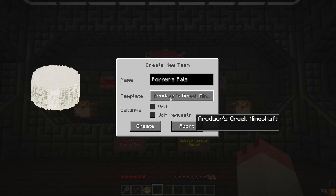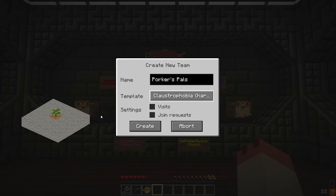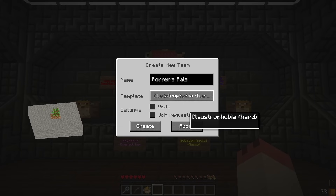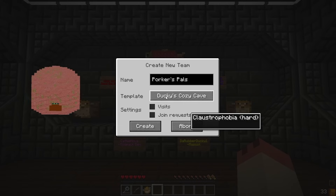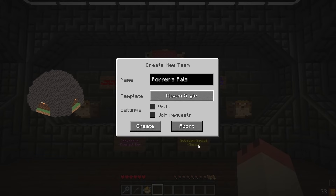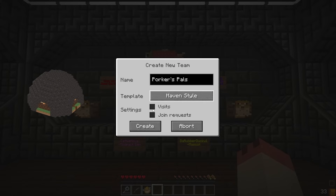It's a really nice experience. Of course, you have the typical standard old stone block cave block kind of start here with Claustrophobia. We won't be doing that because we have Ducky's Cozy Cave here, which I guess the rubber ducky is kind of like the mascot or the supporting character in this mod. So, without further ado, Haven style. We're not going to add visits or join requests, and let's hit Create. And here we are.